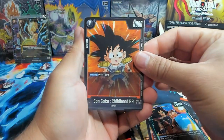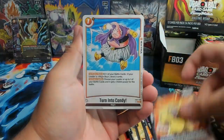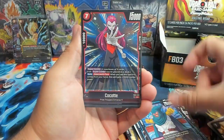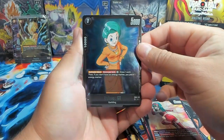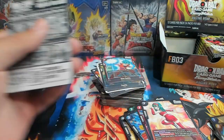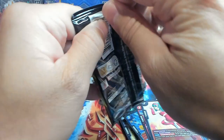Next pack of the box. We have a cute kid Goku, we have another Kami, Turned into Candy, Vegeta, Piccolo, Mighty Mask, Bola, Bulma GT as our first rare, and Son Goku as our second rare.